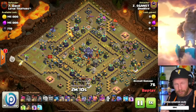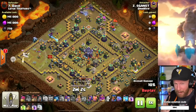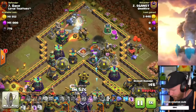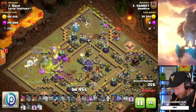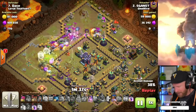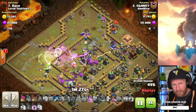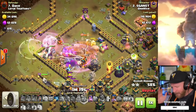The attacks working really strong in the meta right now: witches, electro titan attacks, and super bowler attacks — extremely powerful, likely on the high end for tripling. At the top of this base, he threw his king and then the battle drill to funnel for the anti-two. Many people use a flame flinger for the other half of the funnel, but the battle drill and king do pretty good work. The battle drill stuns defenses, so the king doesn't take too much damage, which is really useful in light areas — it outperforms a siege barracks in that role.